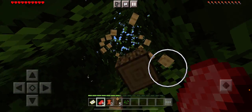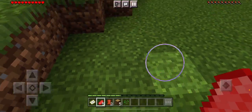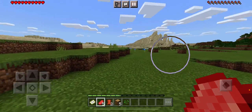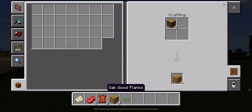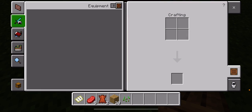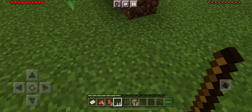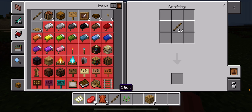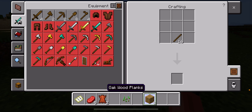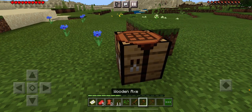Guys, if something's behind me I'm gonna be so scared. I am very scared. The first thing I'm gonna need is some oak logs. I'm just gonna create — give me those, I need them. Let's get some sticks — I have 12. Now I'm gonna create a crafting table and put it there.